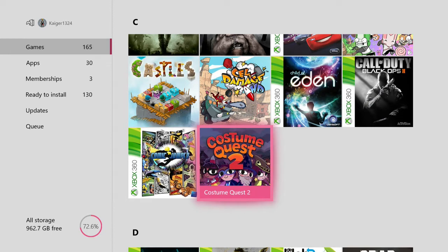Then we have Costume Quest 2 — a very child-friendly sort of turn-based RPG. It's kind of interesting — you get these costumes and when you do battle, if you have a superhero costume you'll become a giant superhero and stuff like that. It's interesting but it's nothing special.